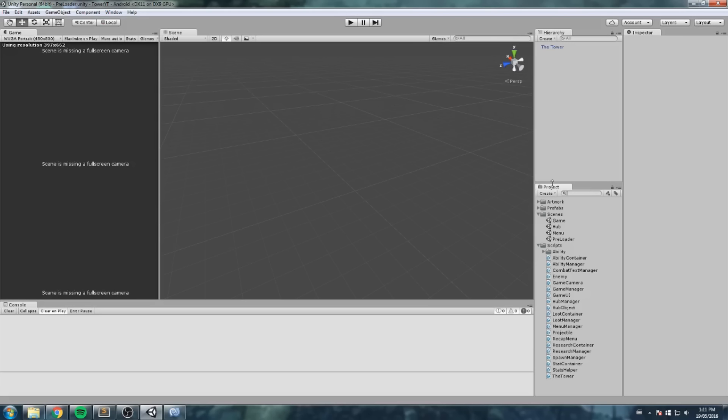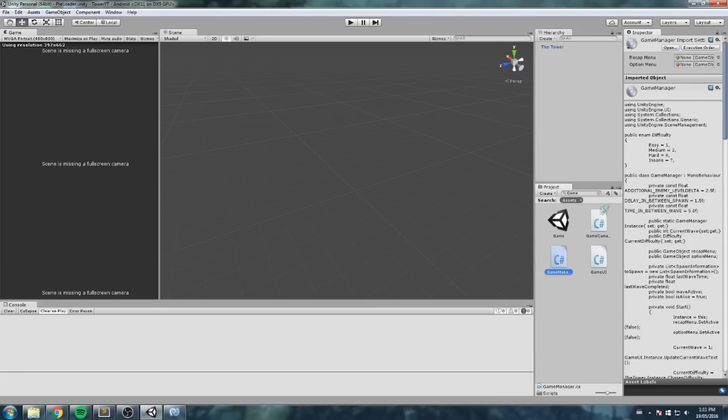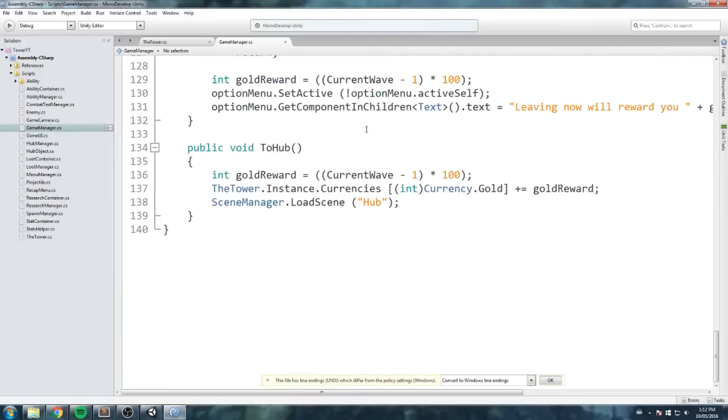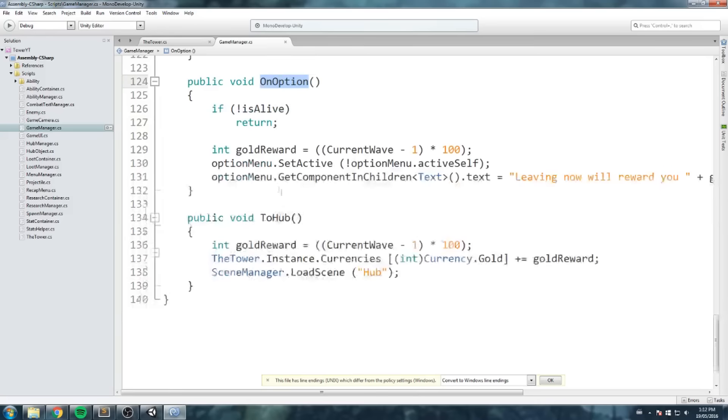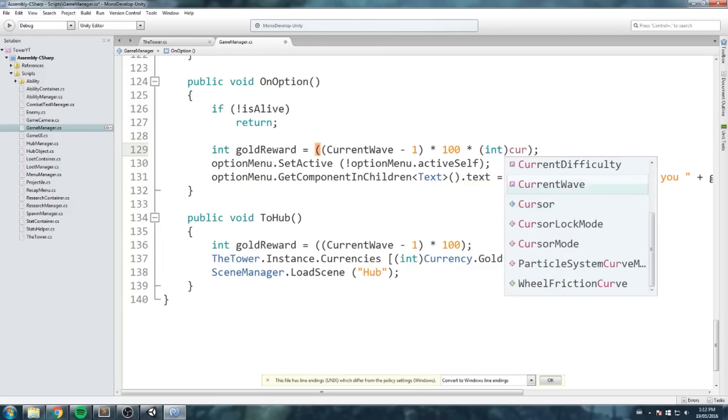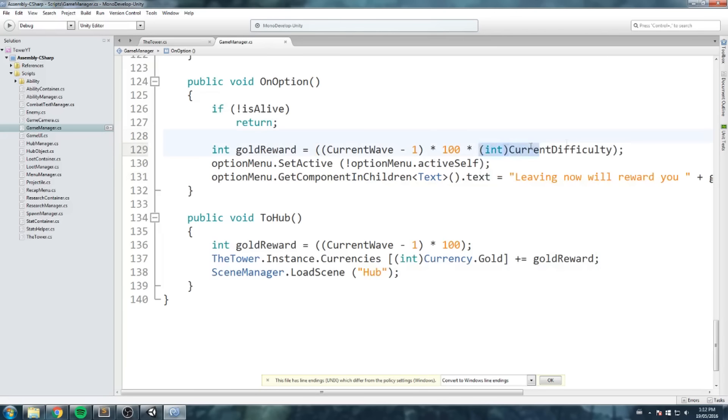So where were we in the last episode? I think it was in the game manager. Yes — in the game manager, in the on-option-to-hub function, the gold calculation says 'times a hundred' but it's missing the difficulty multiplier. We need to also multiply by `(int)currentDifficulty`. I totally forgot to add that last part — sorry about that.